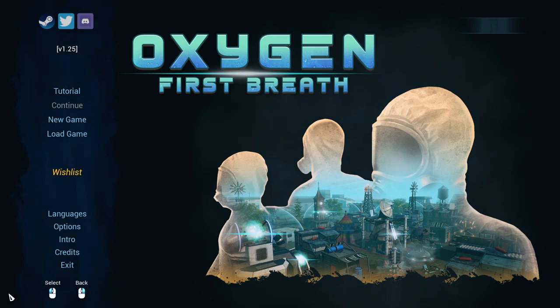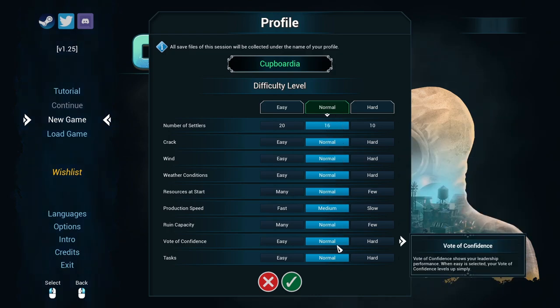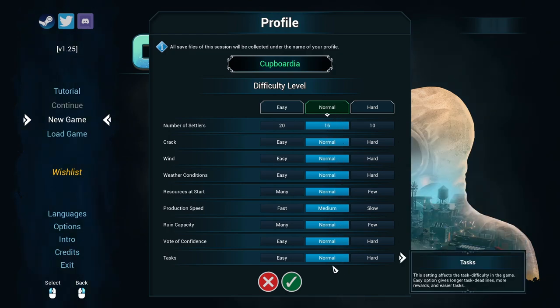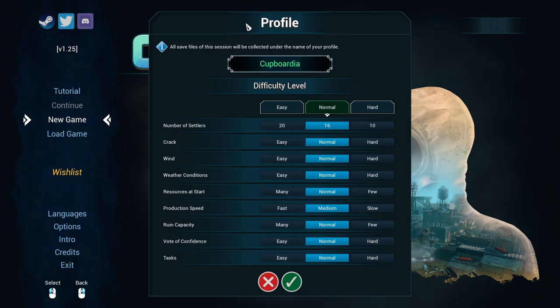Let's take a very deep breath and go do some post-apocalyptic surviving. We're playing on normal difficulty — nice and down the middle, not too easy, not too hard. There's a setting called 'Crack' — not that kind of crack — referring to the cracks in the ground where the terrible gases are leaking out and poisoning the atmosphere. It tells us to name our profile, so we're calling our settlement Cabordia. Here we go, ready to dive in.